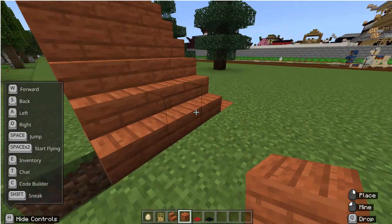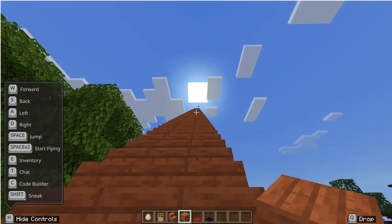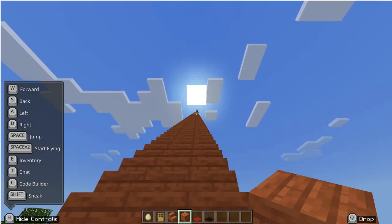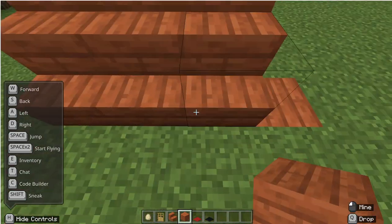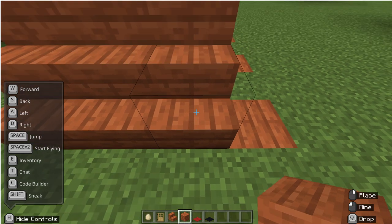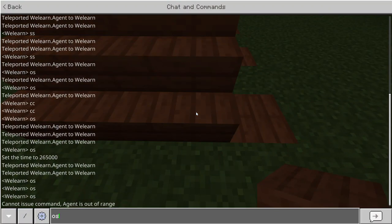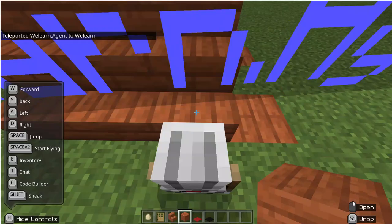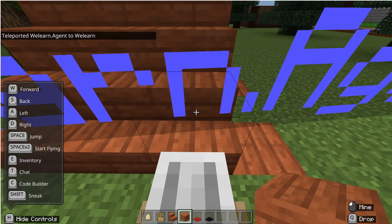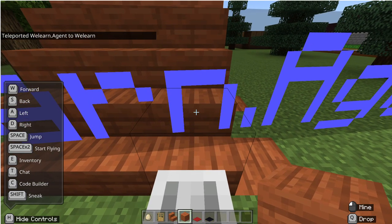The other thing I have to do is summon the agent. The agent who built this is all the way up there — you can just see him. If you're too far away you can't see him, so we can summon him. I look at the block in front of me and use the teleport command to teleport the agent to me.